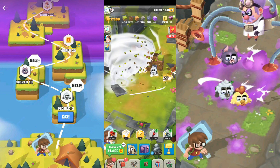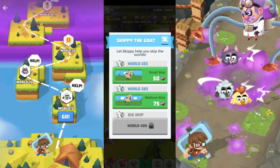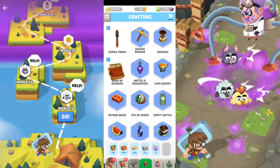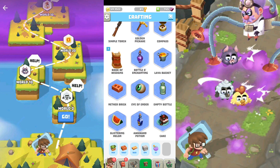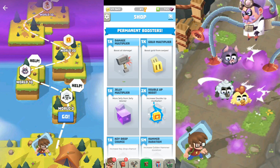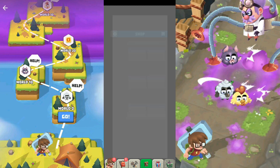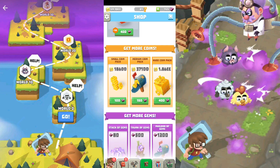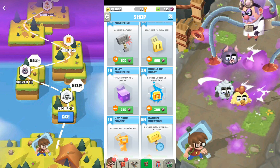Over here we have fortune pods — I'll show you in a bit. This is the suit section where you can skip different levels if you use gems, or you can skip if you reset your progress for the first 30 stages. Over here are the crafting items — I've crafted just two items. If I restart, you'll have different options. If I connect, I'll get different things as well. This is the shop where you use your gems, and you can also put real money in if you desire.